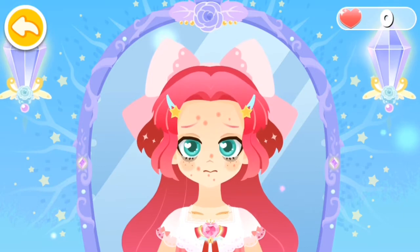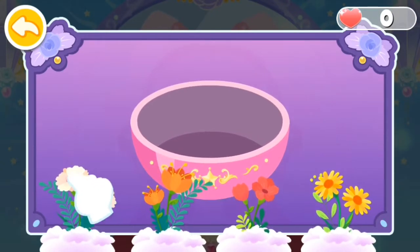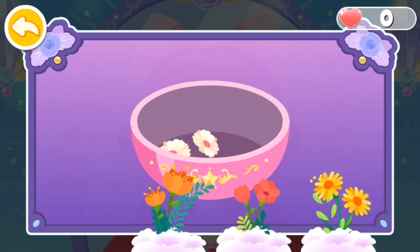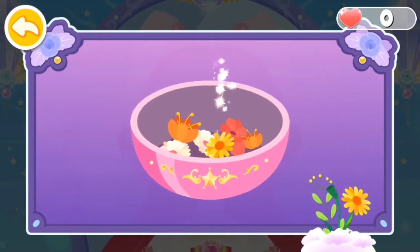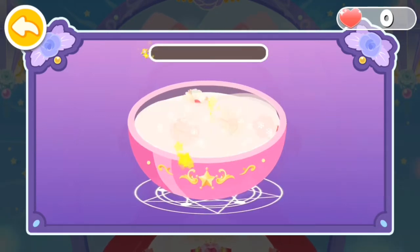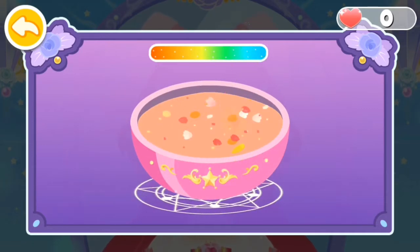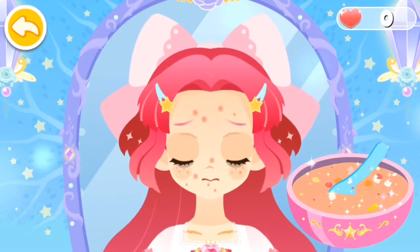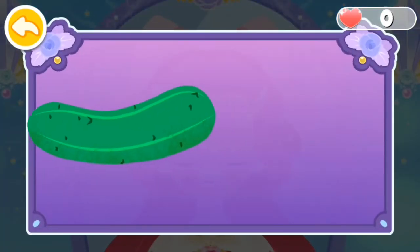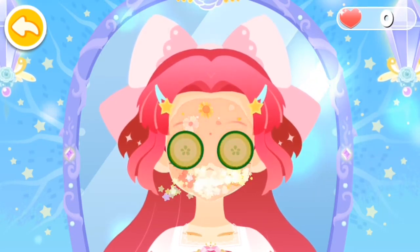Princess Magic has rough skin. She needs to apply a facial mask. Let's make a flower facial mask. Add some milk to get better skin. Stir to mix the flowers and milk. Slice a cucumber for eye masks.